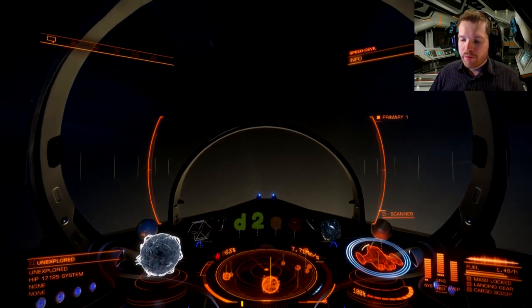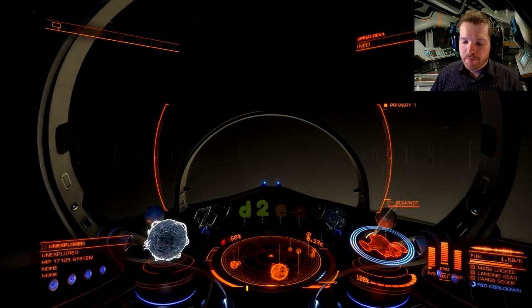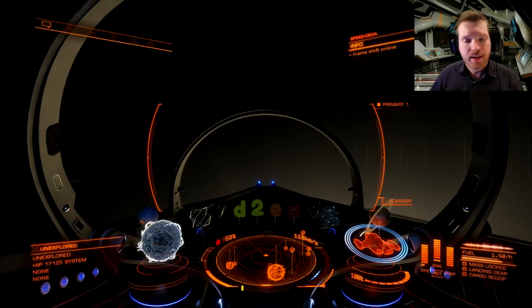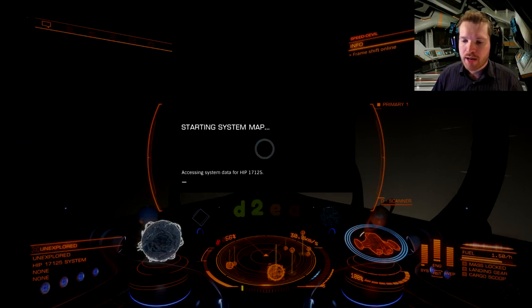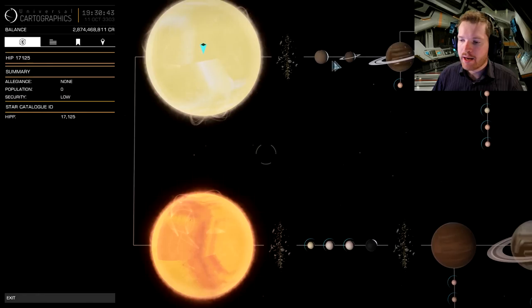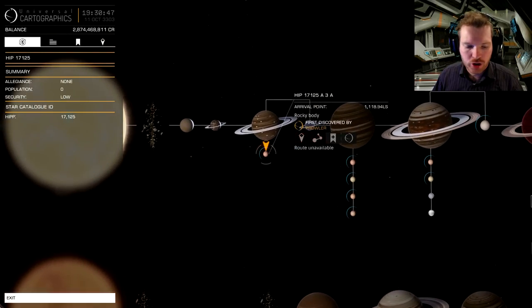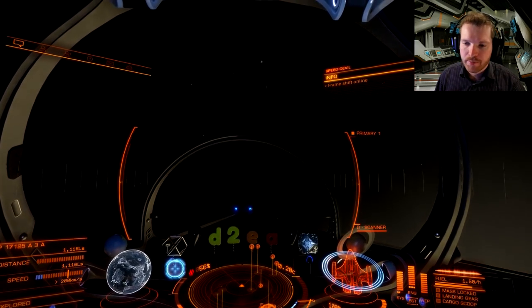Once you're in the system, this is when you're going to need your advanced discovery scanner to scan the system. I've already done this previously so I don't need to scan it again - that's why you can remove it after the first run. Once you scan the system, you're going to head to planet 3, moon A, which is just over 1100 light seconds out.